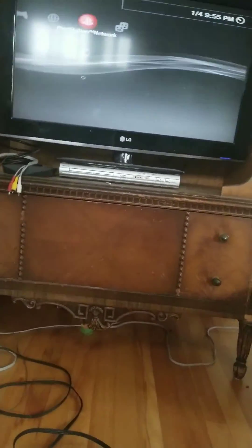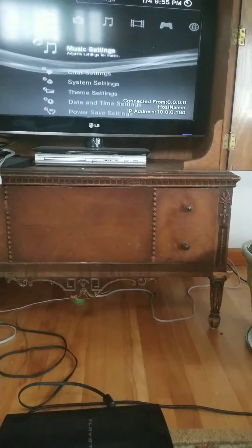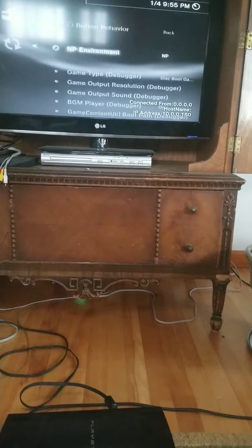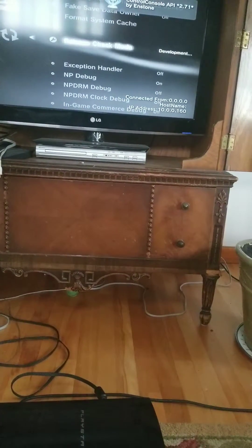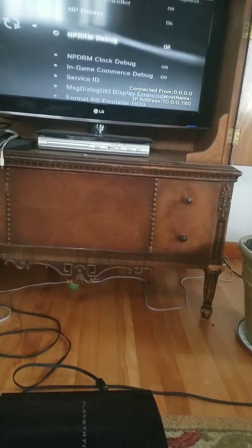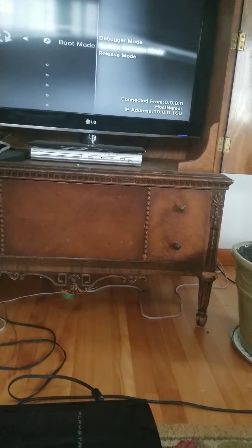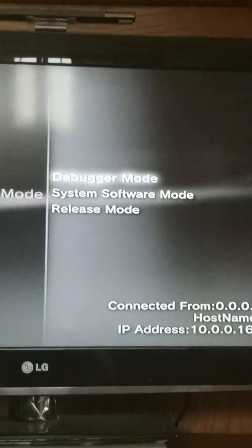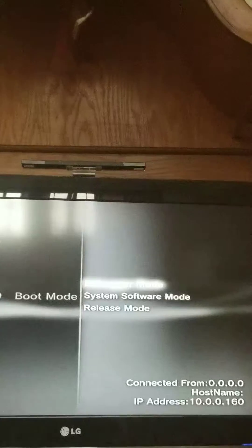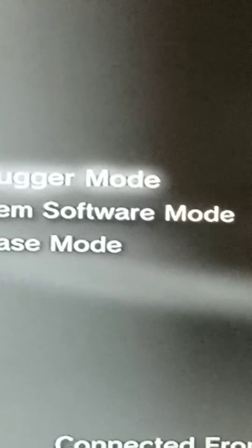If you were on debugger mode, I'll show you where that is. It would be in your debug settings — right here — boot mode. If you're stuck in this mode right here, I'm gonna block that out too. That's my IP address right there.